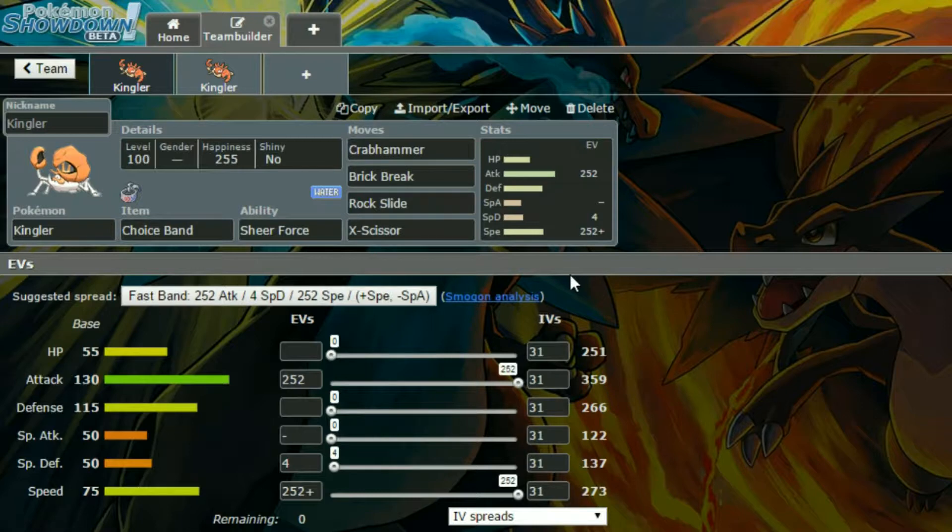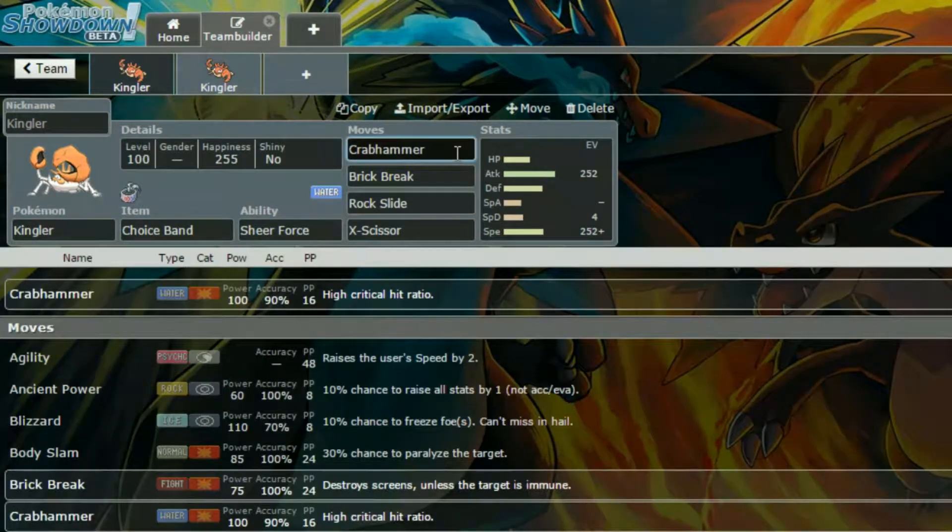Crabhammer is handy. Screw it, let's use it — because it's basically a high crit ratio and has strong power. I didn't realise it was that strong of a power, and I guess that is why things happened in certain episodes of the Storm Silver Nuzlocke. Go check it out if you haven't already, it's an amazing playthrough.